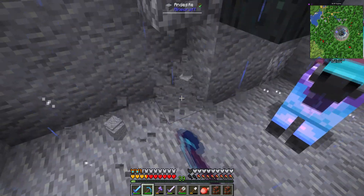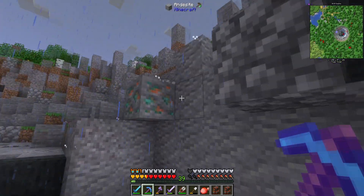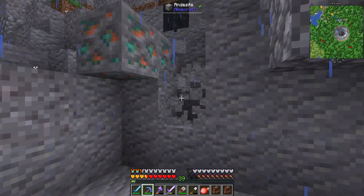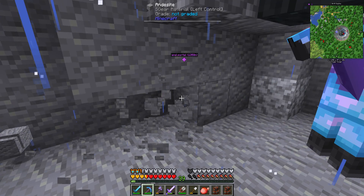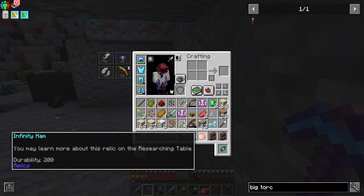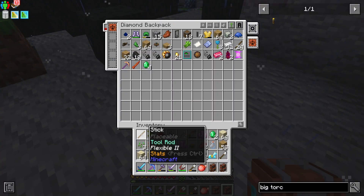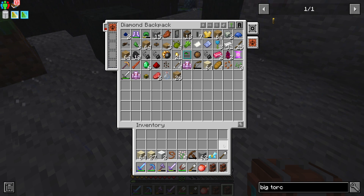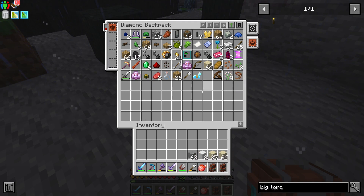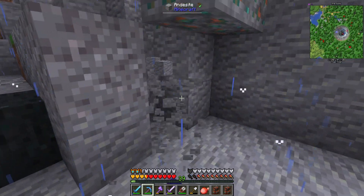We'll grab this andesite and head back home. Speaking of mineshafts, we need to spend a day and set up an automated miner — whether that's through Create or there's the Quarry's mod in here as well. We have a mod for pretty much everything in this mod pack, so that's always a bonus. If there's something you want to do, it probably exists.